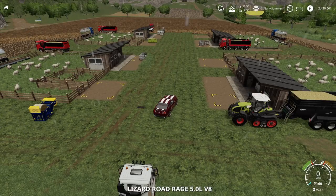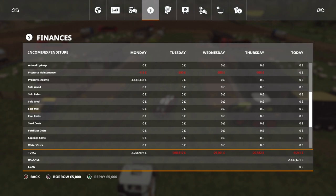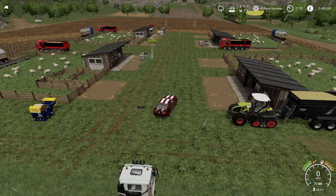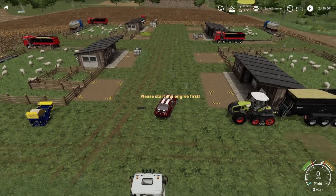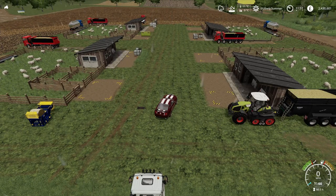Interestingly, when I go into animal upkeep at the top, it's on zero. This is meant to fluctuate and cost more money when your animals are giving birth - veterinary bills and various other things - but that hasn't worked so far, so I'm not complaining.